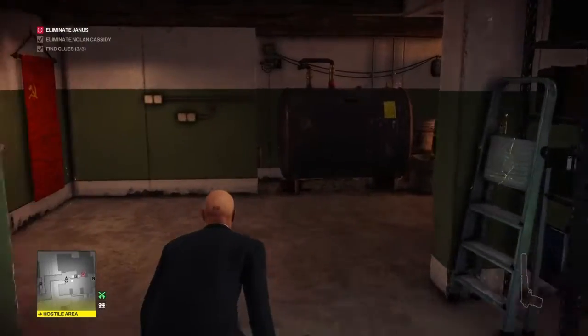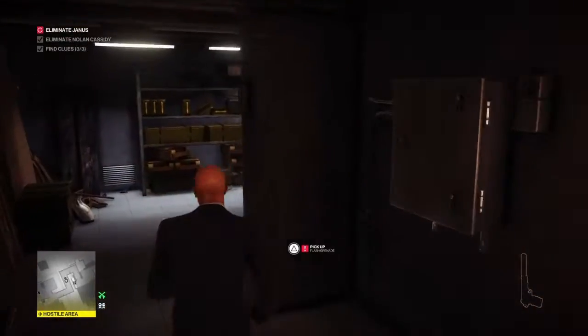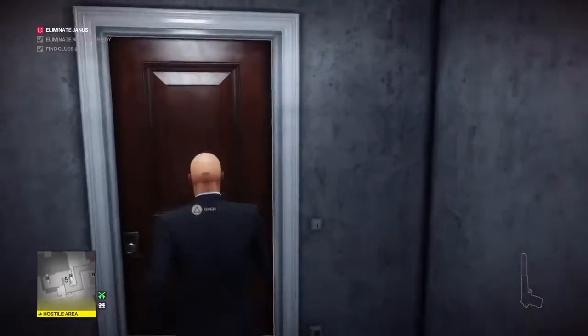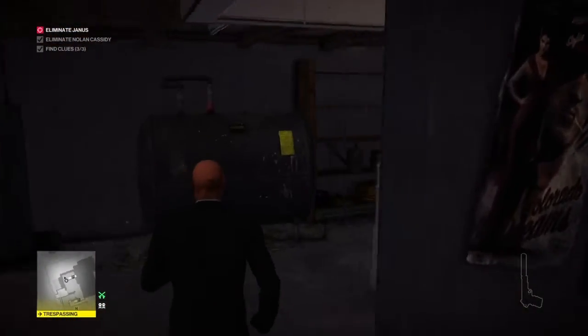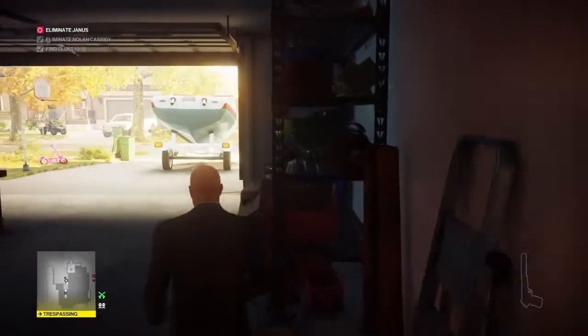He wanders off so we make our way back into the tunnel. There are a number of items in here, including a couple of disguises — one of them is Janus's bodyguard's disguise. We go back through the basement and up the stairs out onto the main road where we hang a quick right.